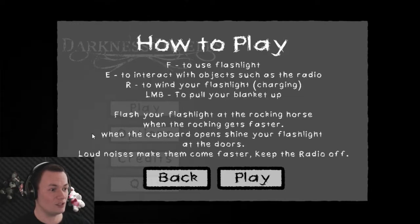F to use the flashlight. E to interact with objects such as the radio. Wind my flashlight — it's a dynamo! And left mouse button to pull the blanket up. Flash a lot of flashlights at the rocking horse when it rocks faster. When the cupboard opens shine your flashlight at the doors. Loud noises make them come fast — keep the radio off.